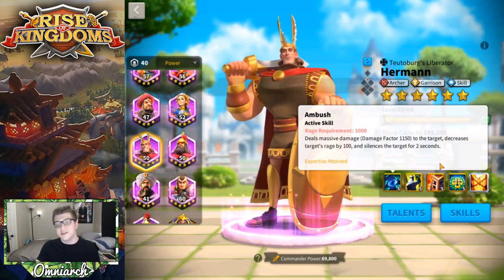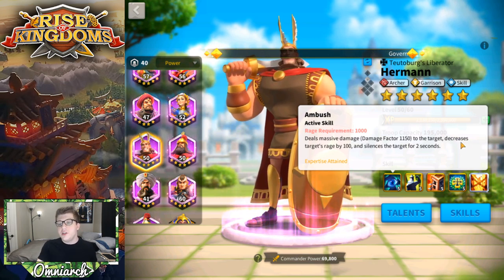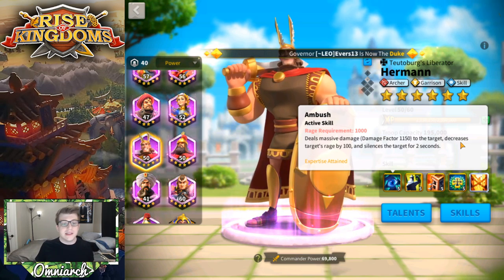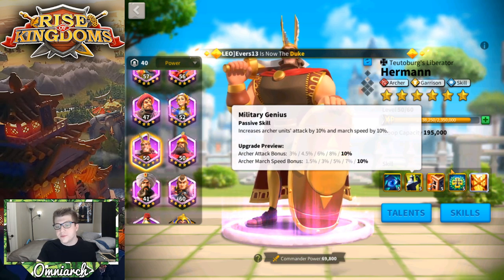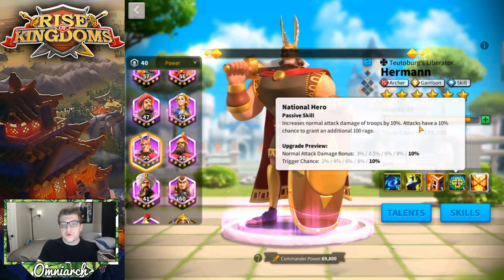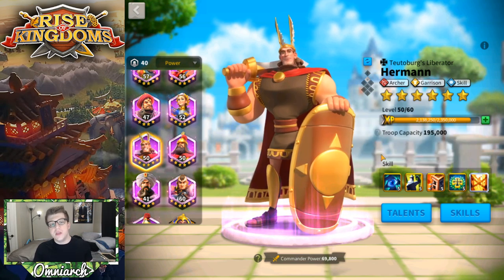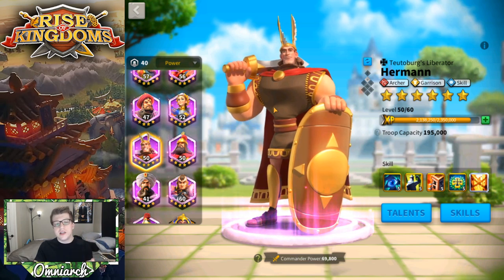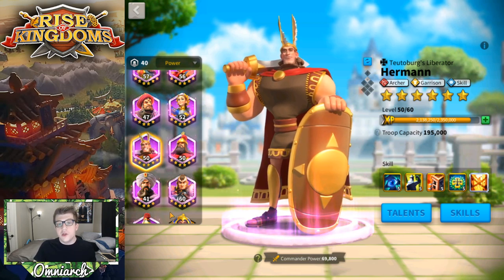Unlike Kusinoki, Herman has a single target damage factor — a large damage factor of 1150 at expertise. He has a very unique silence ability where for two seconds the enemy can't use their active skill. He also reduces some rage and buffs archer units with 10% attack and 10% march speed, making him the fastest commander to lead archers on the battlefield. He also has a 10% chance of increasing normal attack damage and triggering 100 rage regeneration.